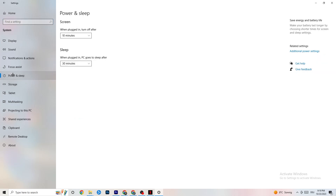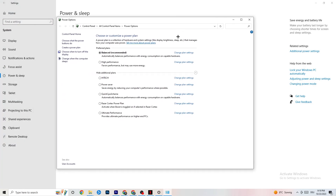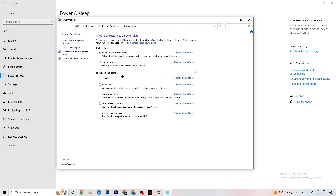Go back once, then hit Power and Sleep — the fifth option. Click on Additional Power Settings on the right side. You can now choose from additional plans like high performance, power saver, and others. I can't tell you which is the best one — you need to check for yourself. Click into High Performance or Balanced and check which works better with your PC.